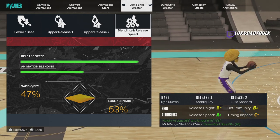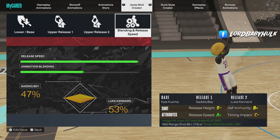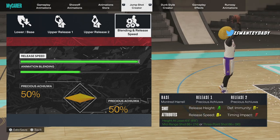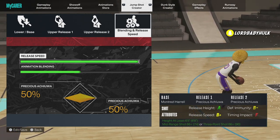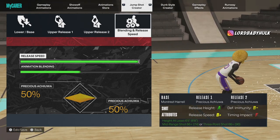Here's another very easy jump shot to shoot with for spot-up builds, and you can run point with it too — very easy to shoot with, test it out. Now if you have a low three-point, this is a base you'd want to use. You can use different releases and get the release speed to an A-plus — well, not an A-plus, but something solid — and it's nice for you low three-point guys.